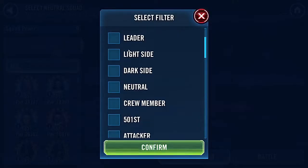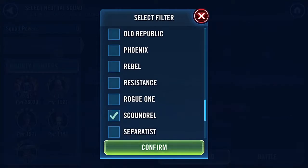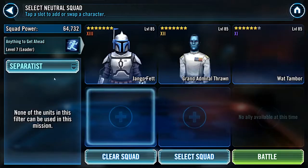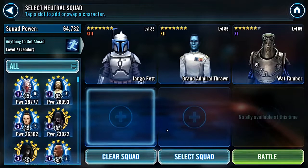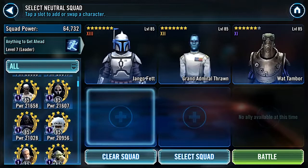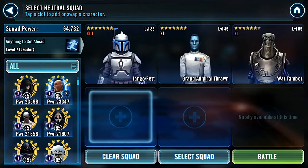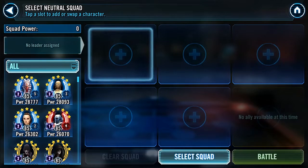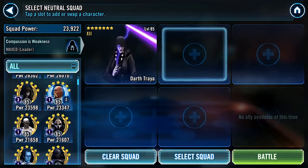I might leave this Old Republic squad for last. Just checking out my roster and who I've still got. I'm really glad that I got Jango relic'd up — I quite enjoy using him in different squads. He's got a really good leadership, although I haven't got a Zeta on his leadership yet. He's got a lot of Scoundrel synergy and he's currently my passion project.